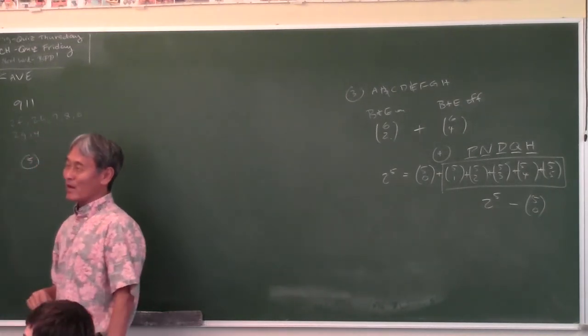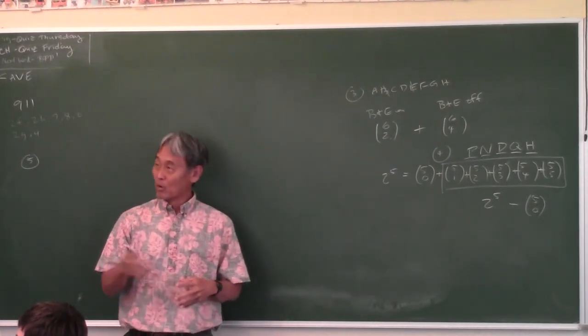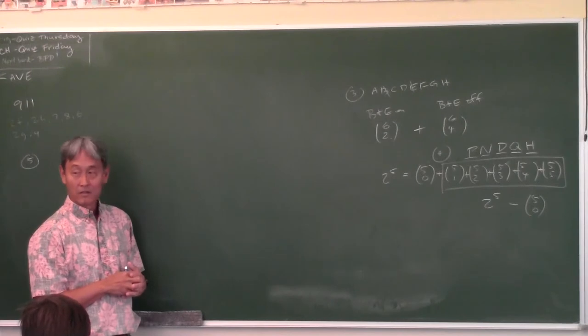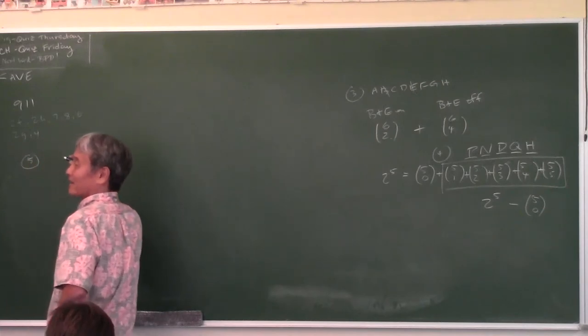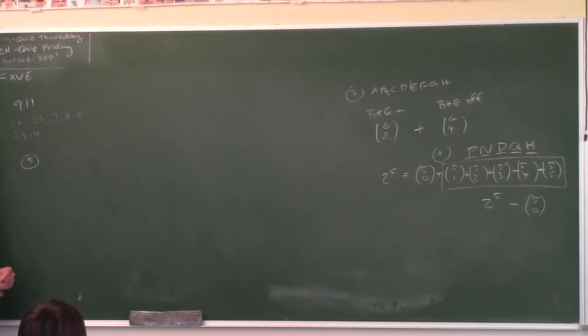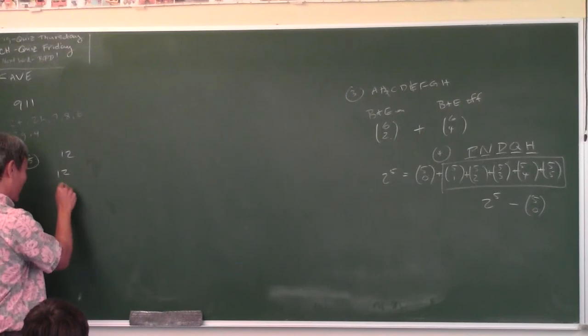Problem 5: how many ways can you distribute 12 different candy bars to the Three Stooges—Moe, Larry, and Curly? This is called the distribution problem, an important problem in combinatorics. Since the order doesn't matter, say Moe goes first. There are 12 candy bars on the table, all different. How many ways can Moe select five of them? 12 choose 5.